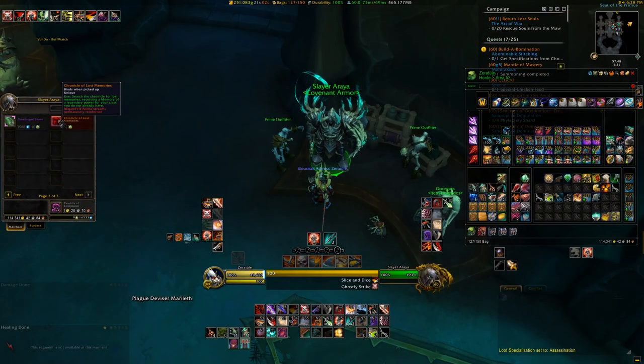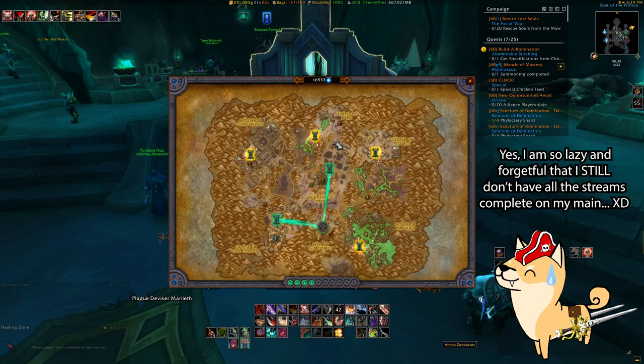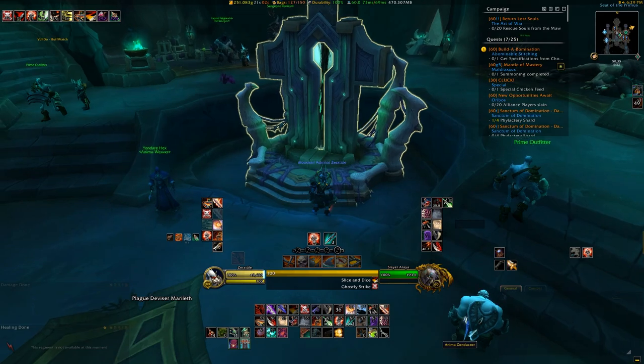Previously, the only item in the game that could help relieve this issue was the Chronicle of Lost Memories, which is sold from a Covenant Quartermaster once you've permanently reinforced four of the anima streams from your anima conductor. And this process takes almost a month and a half to do, which is kinda not that great of a way of getting hold of a legendary power that you might really be needing for your fresh alt that you're trying to swap to, or just so you can get it caught up.